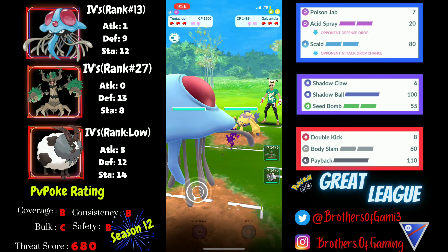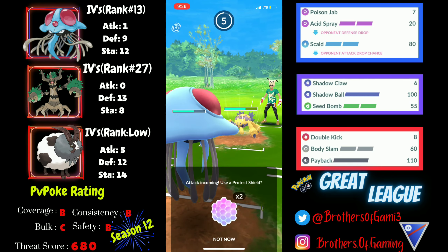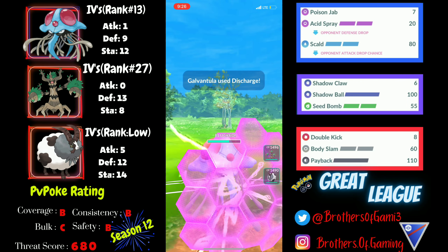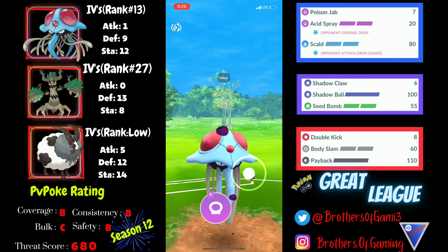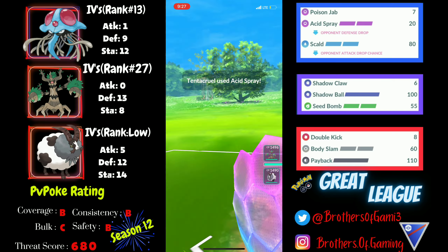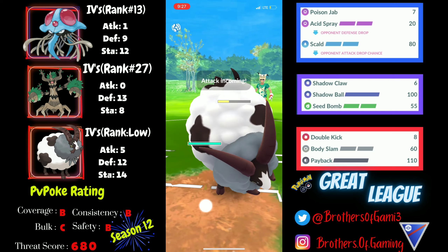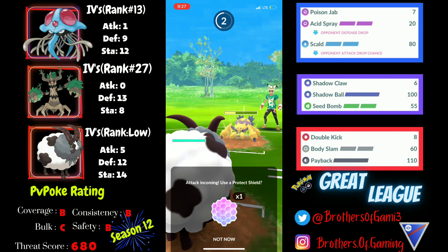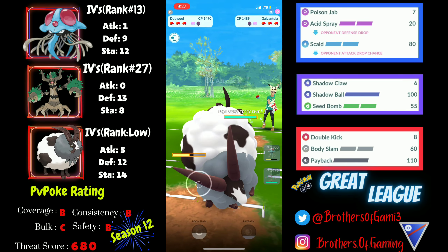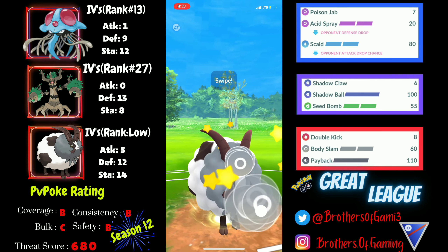In the first battle I pick up a lead against Galvantula, which is not a great lead because Volt Switch and Discharge add up really quickly. I shield the first Discharge and go for an Acid Spray bait — my opponent thinks it's a Scald and shields it, which I'm fine with. My plan from the beginning was to catch the next Discharge onto my Dubwool, which I do perfectly, baiting out their Azumaril.